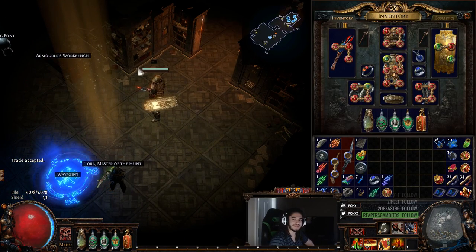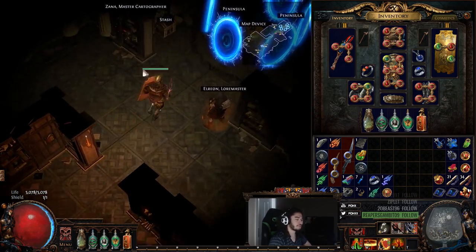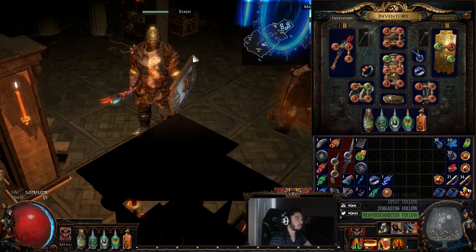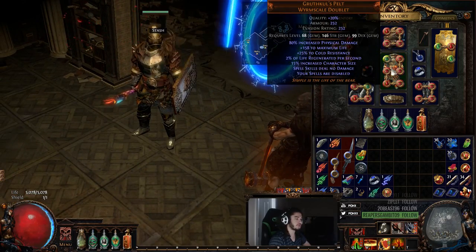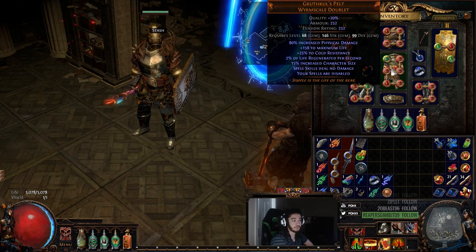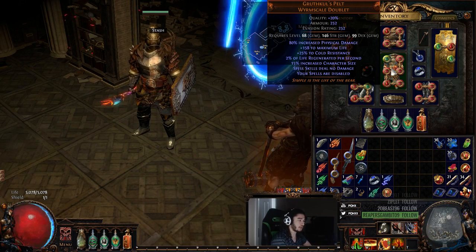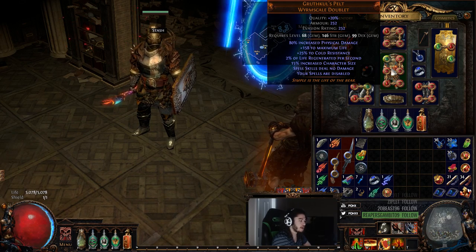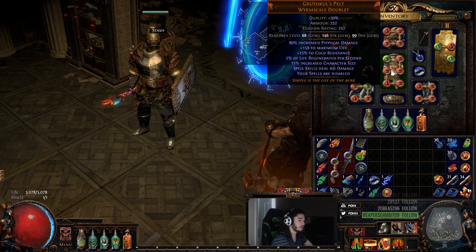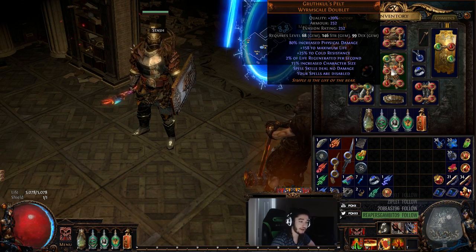Hello and welcome everybody, it's Pox again. Today I wanted to show you guys something a little different I've done with my stun character. I'm using the current chest piece Gruth's Pelt, and I still don't really know how I feel about it as of right now. I think it's pretty good for me - I don't know if it's going to be better than a Belly of the Beast, a Lightning Coil, or maybe even a Daresso's Defiance. We've got a couple things to play with, but right now I want to test this out because I don't really ever see people using it, and I liked it so much that I made a video about it.